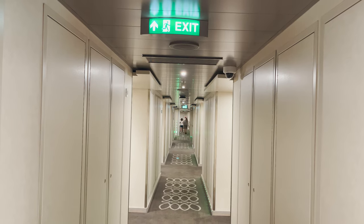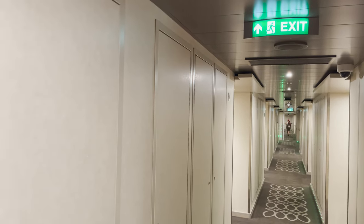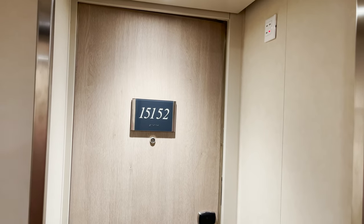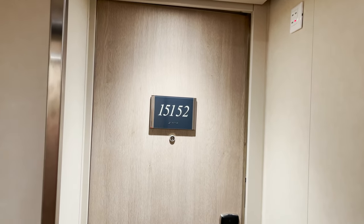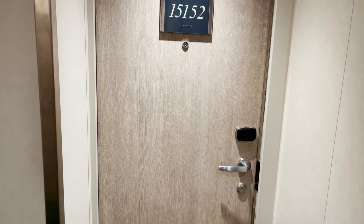Here we are on deck 15, starboard side, midship — elevators just there at that green light to give a frame of reference. We turn and find our room: 15215. You just tap your room key right there on the RFID reader and head inside.